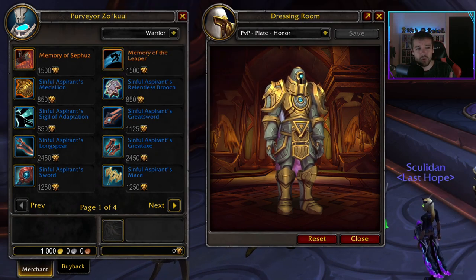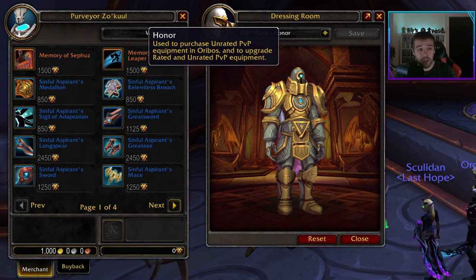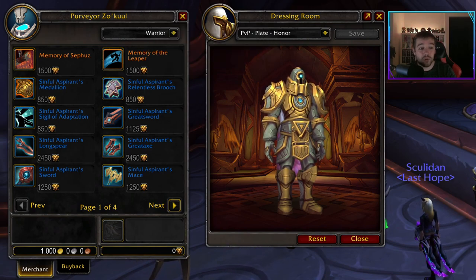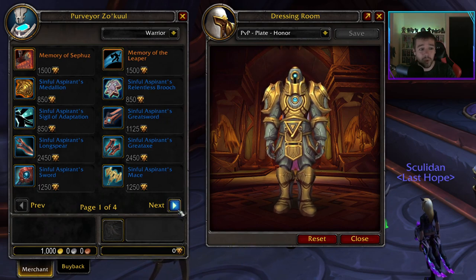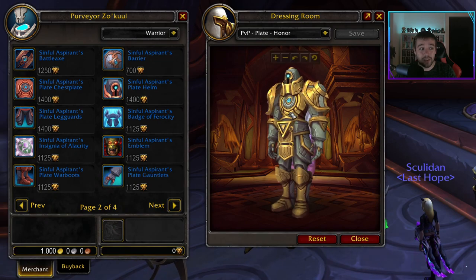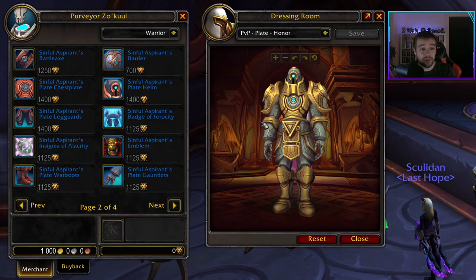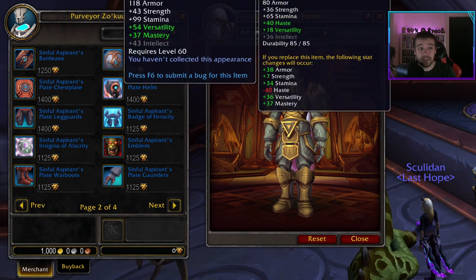I am talking right now with the vendor who actually sells PvP armor and weapons for honor — the normal honor you get from doing arenas, battlegrounds, and so on. You can now use that currency to buy gear. The full honor set looks like this; this is the full honor set you can get.